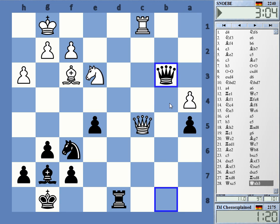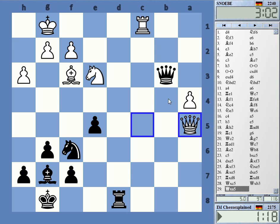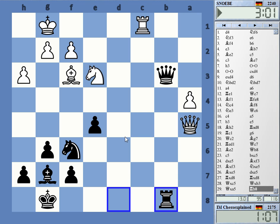We just have some trades here, and he keeps this pawn on a5. The a-pawn is always dangerous when it's supported by the f3 bishop. But I have an extra pawn in the center and ideas with bishop h6.